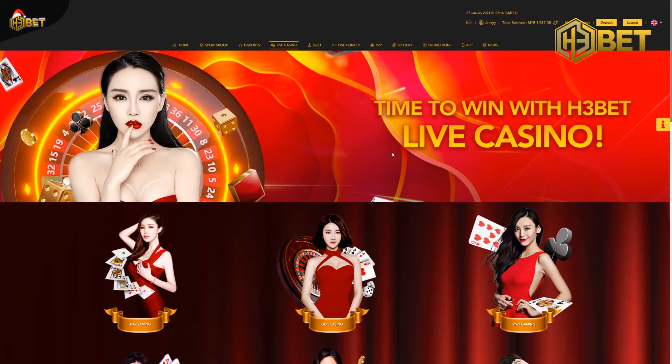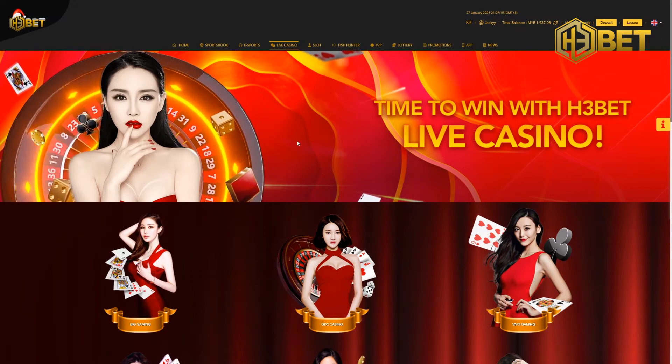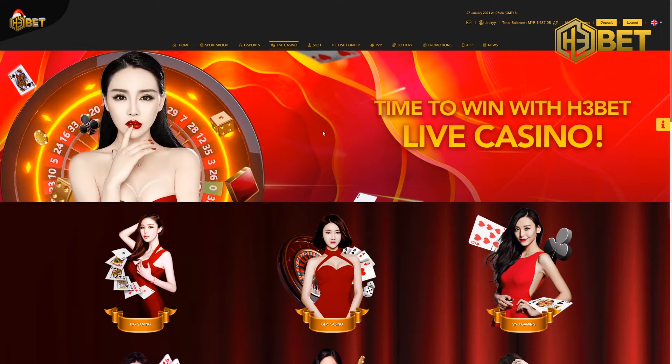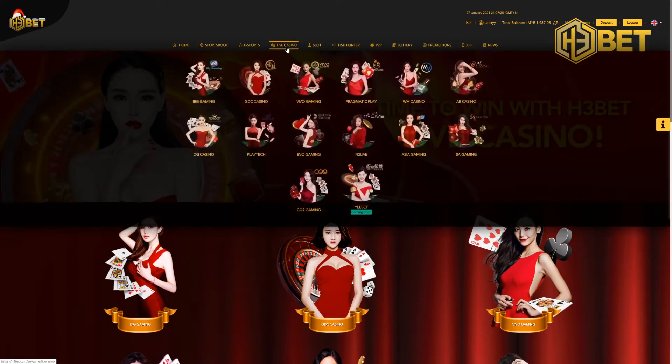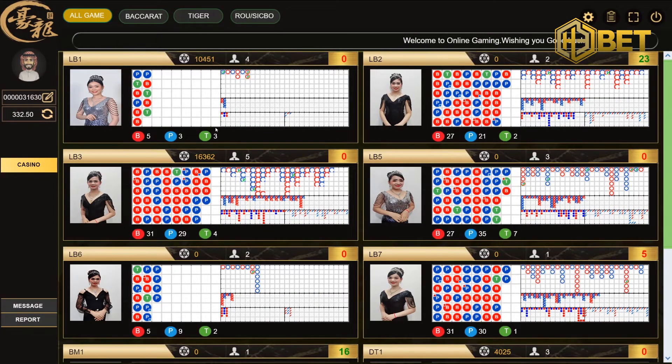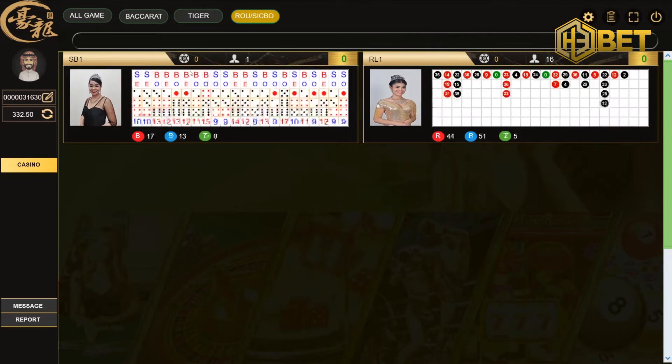I'm going to show you the game Sideboat from GDC Casino. If you haven't got an account, go and check out our previous video for a quick guide. After logging in, hover to the live casino section and click on GDC Casino, and it should bring up a new tab. From the main page, you can see a few tabs on the left-hand corner. Click on the fourth tab and you should see our Sideboat table. Just click on it and you should be in.